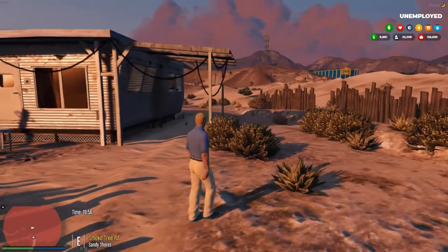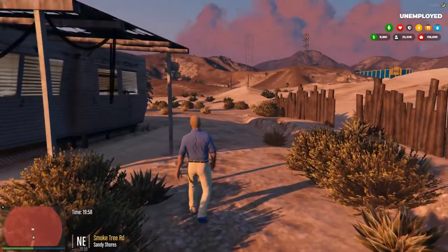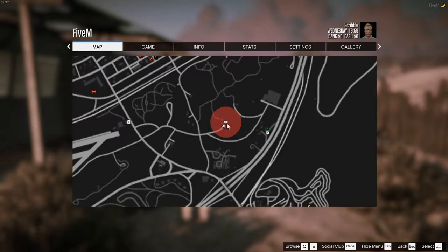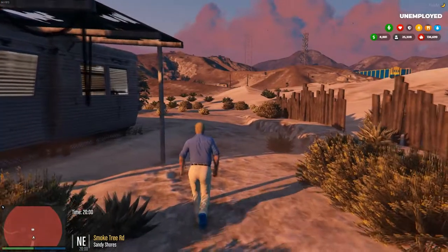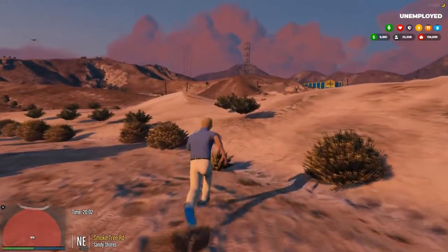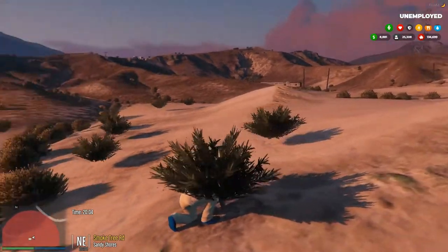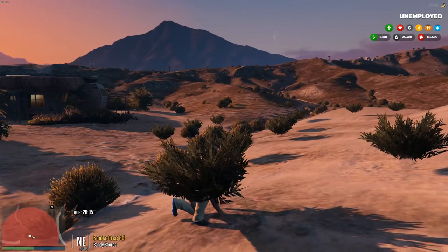I want to show you guys how to do coke on our server. You come up here to the cook field and you find these specky little plants that are floating around. Grab a bunch of these.